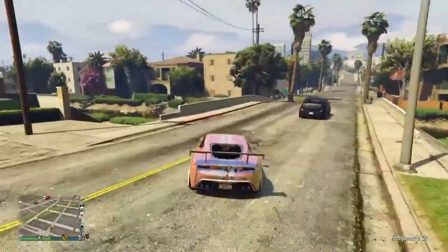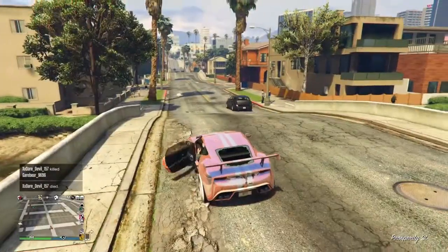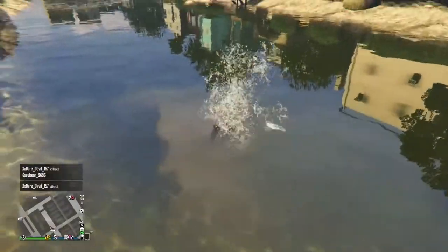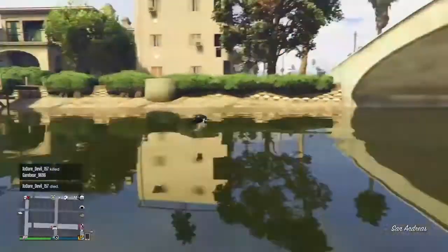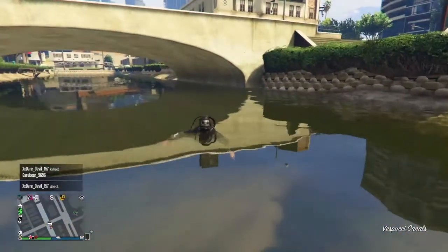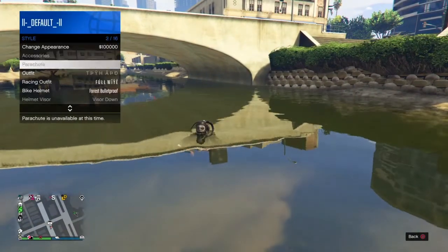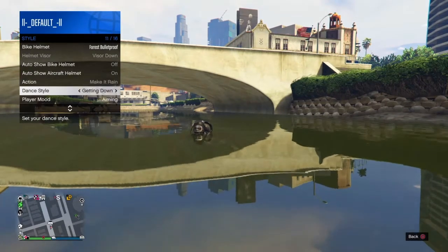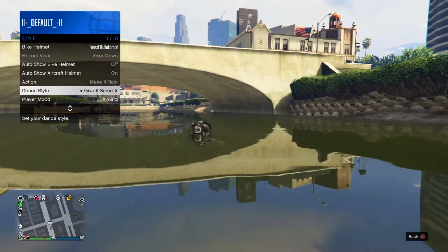Get to the little bridge, get on the left side, then get out and jump in. You'll dive into shallow water but that's fine — just float around until your scuba outfit activates. Then open the interaction menu, go to Style, scroll down to Dance Style, and hold right on the d-pad for a while.